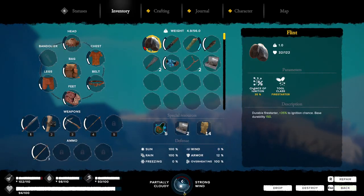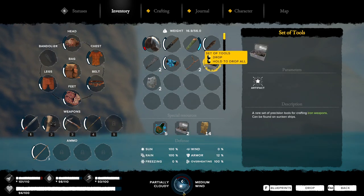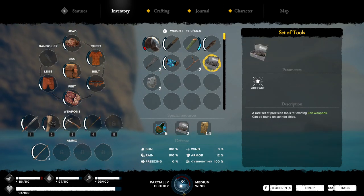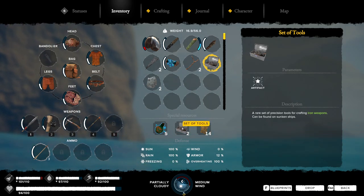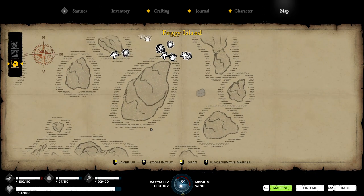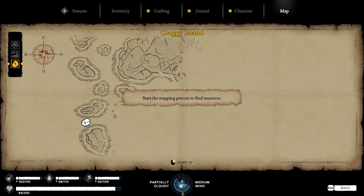Just a treasure chest left. Oh, this is where the set of tools is — wait, what? That is so odd. Usually special resources are shown down in the UI, but this one isn't. We've gotten everything off this island — that's pretty good. Our next and final destination is going to be Craggy Island, but we'll do that next time.